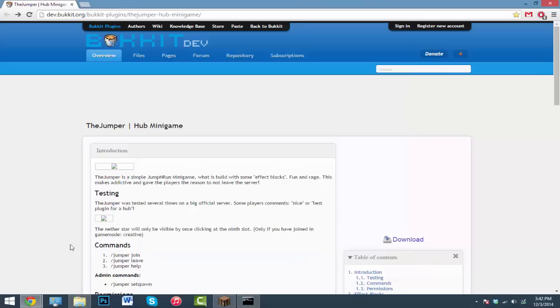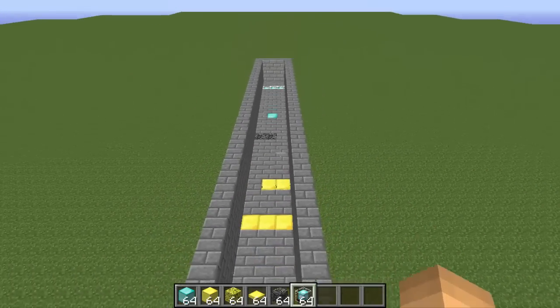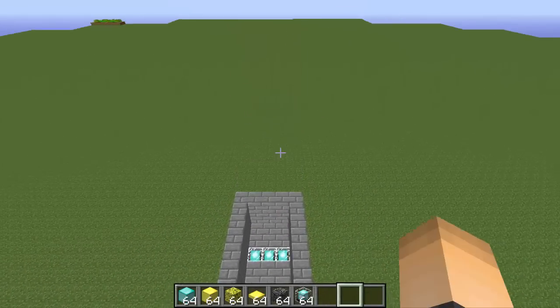Once it's in there, go ahead and start up your server. My server is already started, so once your server is up, hop on your Minecraft server and we'll set this thing up. Once you're in, you're going to want to create a runway for your players to run on, and I'll be going over the special effect blocks.